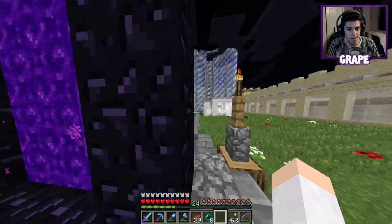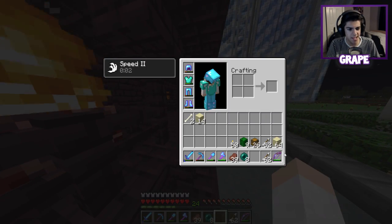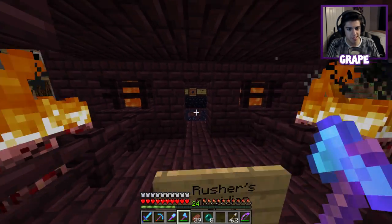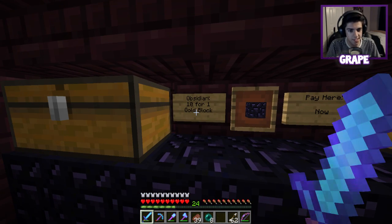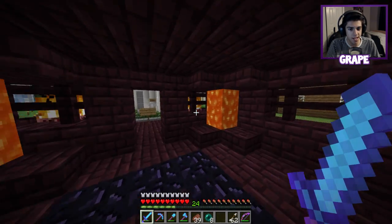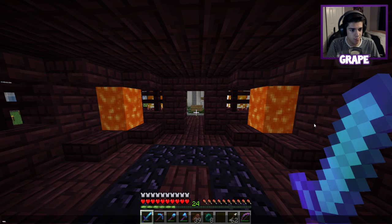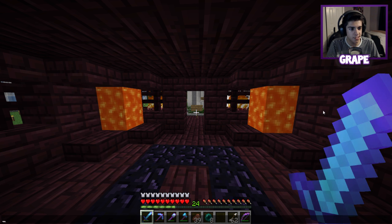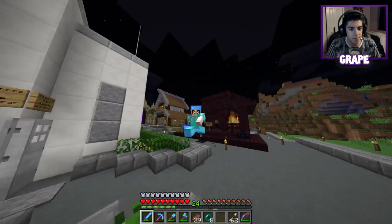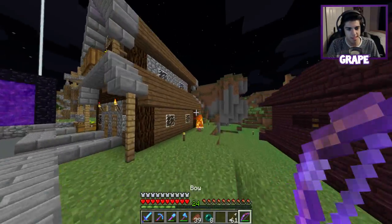We're going to check out Rusher's obsidian shop. I showed a little sneak peek of it in the last episode but I want to see what it's actually looking like now. Did they retexture fire? It looks like everything got a retexture - the enchants are darker on the hotbar at least. This is the obsidian shop - it's 10 for one gold block with a 25% discount. So nine gold ingots times 0.25 is 2.25, we'll round up to three gold ingots per 10 obsidian. That's a pretty dang good deal if my math is right.